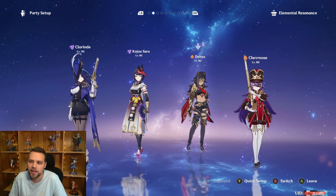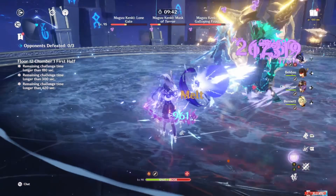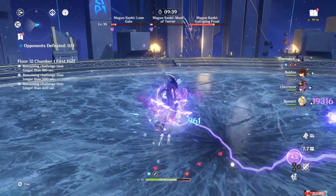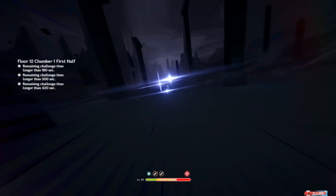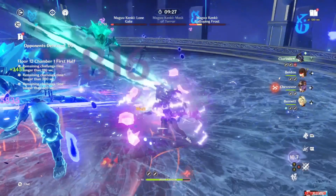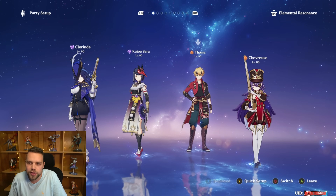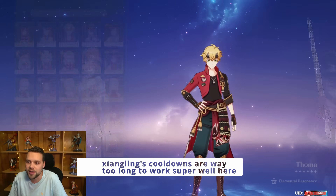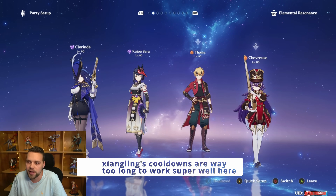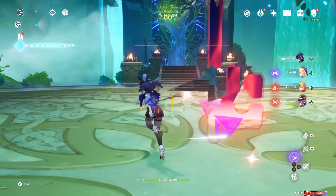The last slot — Thoma — holds the team back a bit. You can use Diona here, and it works, but Diona provides literally no buffing aside from Tenacity of the Millelith, whereas Thoma at C6 provides a 15% damage bonus. If you don't have Thoma at C4 especially, you should run Diona with Sacrificial Sword and Tenacity — that's better than Thoma below C4. Even the energy issues solved at C4 aren't the biggest deal because of how much energy Chevreuse provides. Clorinde doesn't need sustain on this team — Chevreuse heals the rest and Clorinde heals herself.